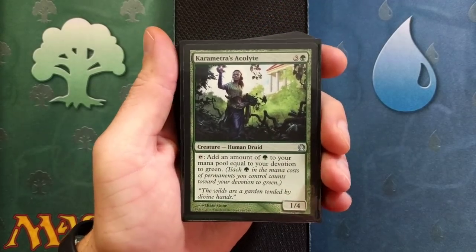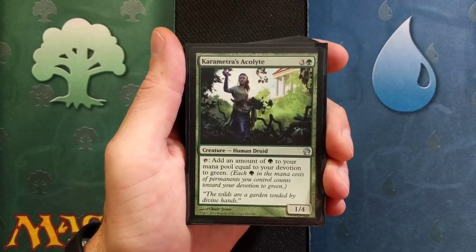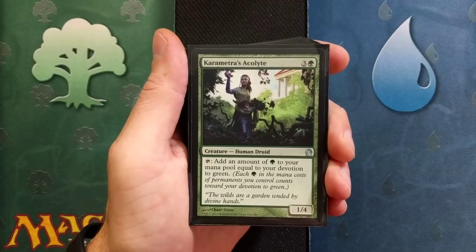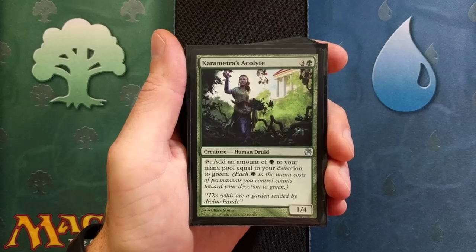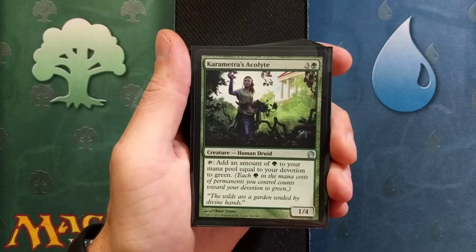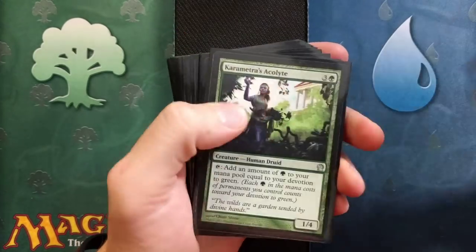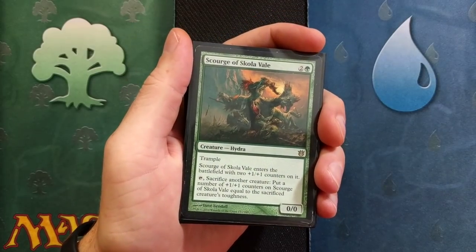Karametra's Acolyte — real cool name. Four drop, Human Druid. Tap it to add an amount of green mana to your mana pool equal to your devotion to green. Each green mana symbol in the mana cost of permanents you control counts toward your devotion to green. Definitely going to help us ramp up. We're not always going to get a turn two win — you're not always going to hit the lottery. But when you do, holy smokes, your opponent is not going to like it. We're running a total of four Karametra's Acolytes. Very cheap card — most of these cards are very inexpensive.